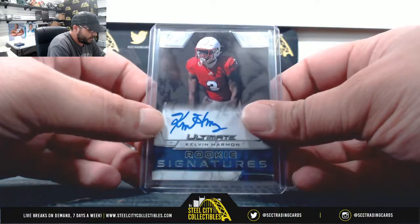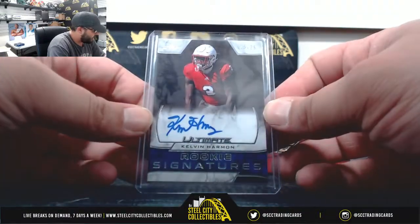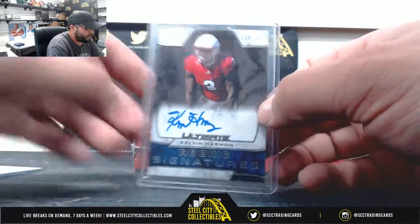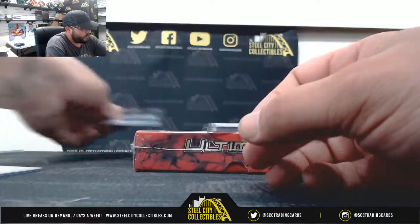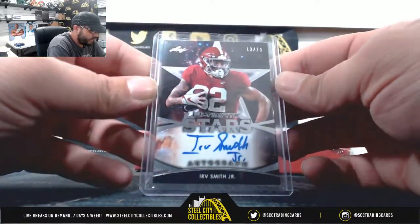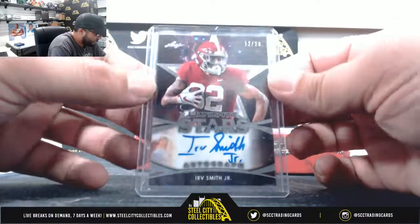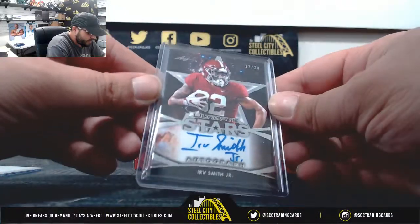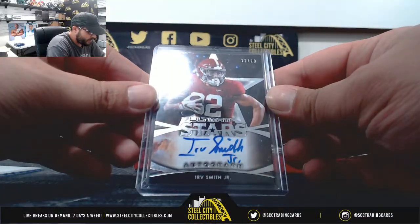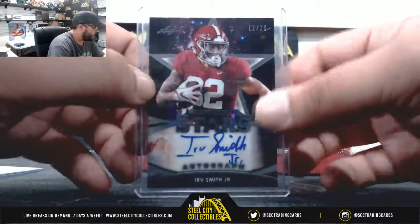15 of 25 Calvin Harmon rookie signatures — that one's going to Tyler. Then we got 12 of 20 going to Travis D, Irv Smith Jr, Ultimate Stars — 12 of 20 Irv Smith Jr going to Travis.